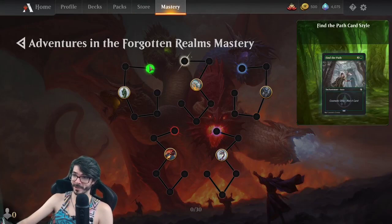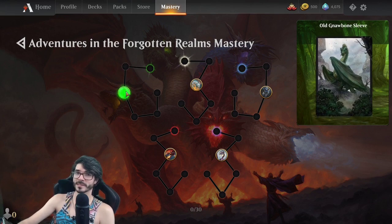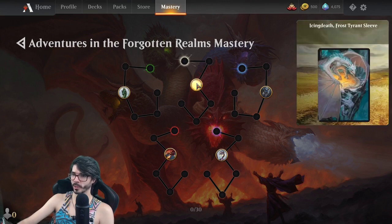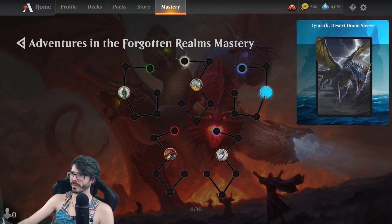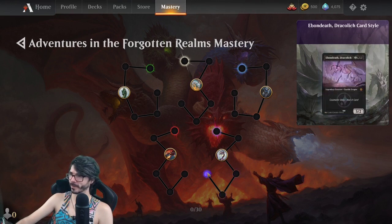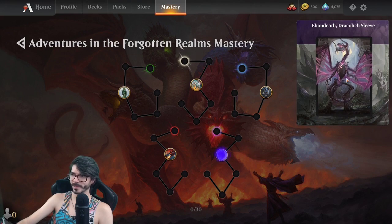What kind of is awesome though, if we take a look at the mastery tree — it's the same as every other time, except in the third slot instead of getting an avatar, this time we're getting a sleeve. Those arts from before look really, really good on these sleeves. This Icing Death is really cool. I don't know how to pronounce the blue one — Irmrith? I think Ebb and Death is the coolest one. I like that sleeve and I like the skin available for purchase — I probably won't do it, but it's really cool.